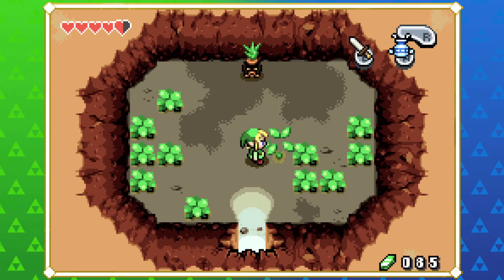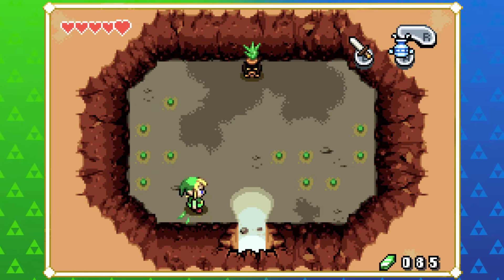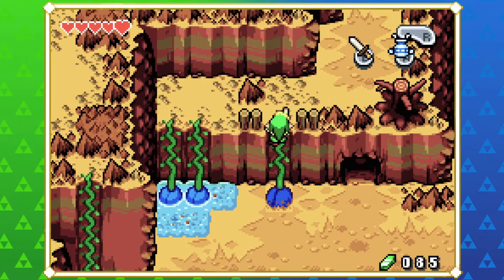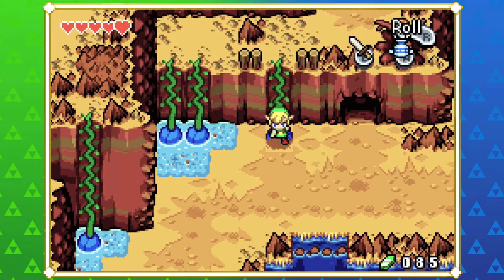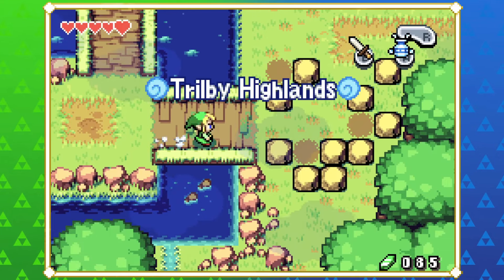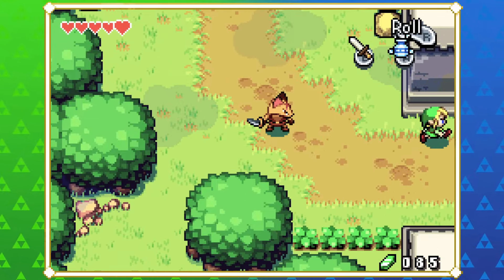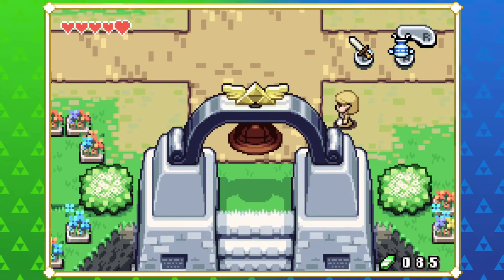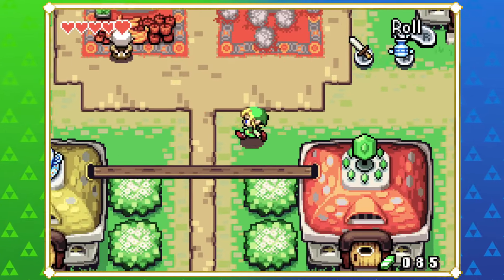He doesn't have them! There has to be someone here. There must be a Deku Scrub that sells you bombs further up the mountain. I might have to go to the shop in Hyrule Town - I don't know, I've never had to do that before. That's the only place I can think of to grab bombs quickly. There's really no bomb drops - that's never not been a thing in Zelda.